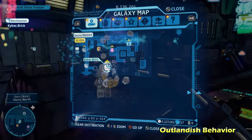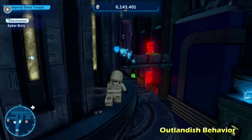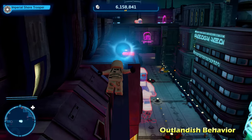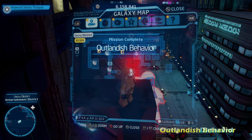Next up is Outlandish Behavior, sort of in the bottom middle of the map. The game will guide you over here, and you actually have to do some crazy platforming into areas that you might not think you can actually go to. Follow the path and you'll eventually reach the kyber brick for Outlandish Behavior.